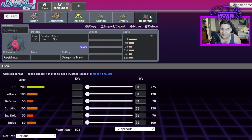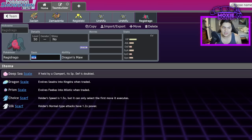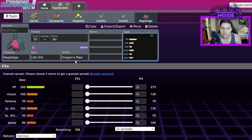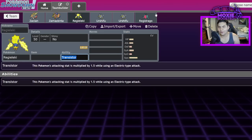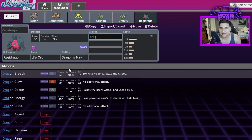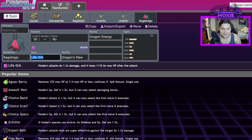Regidrago is my baby — I love it, and in my opinion it doesn't need anything changed when Dynamax is gone. Once Dynamax is gone, you'll understand how strong this Pokémon is. It's perfectly balanced; it's only bad because of Dynamax. You can put a Choice Scarf, Dragon Fang, or Life Orb on it — with speed control it does absurd damage. If Regieleki gets Transistor nerfed, don't touch Dragon's Maw. That 1.5x multiplier is the only thing holding Regidrago together.